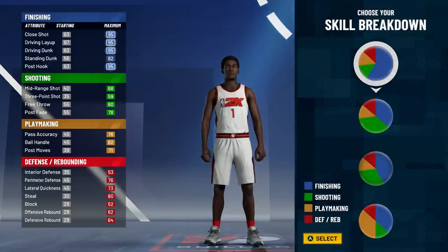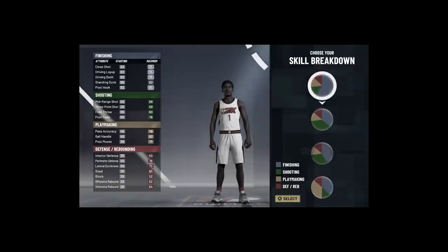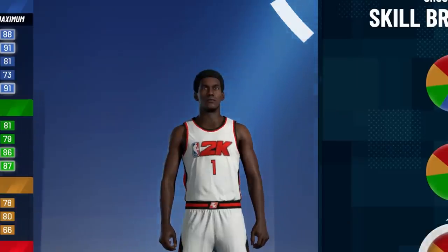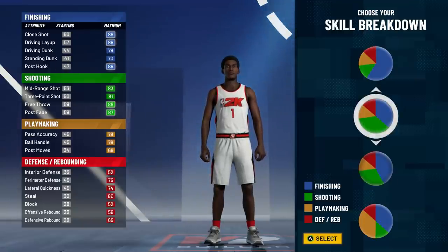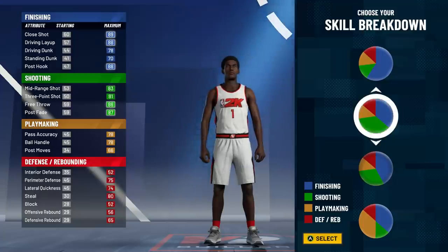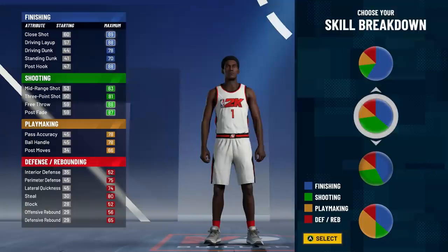NBA 2K21 added four new pie charts, and I'm actually going to choose one of the new ones — mainly blue, a little green, and then the smallest slices are yellow and red. You might ask why not go half green, half blue. Because with the half-green half-blue chart, you only get Hall of Fame finishing, whereas with this one you can get Hall of Fame shooting and finishing. The half-green chart also gives less ball handling and less driving dunks, meaning I can't speed boost or get contact dunks. It only gives me a plus two 3-pointer rating, which I don't need.